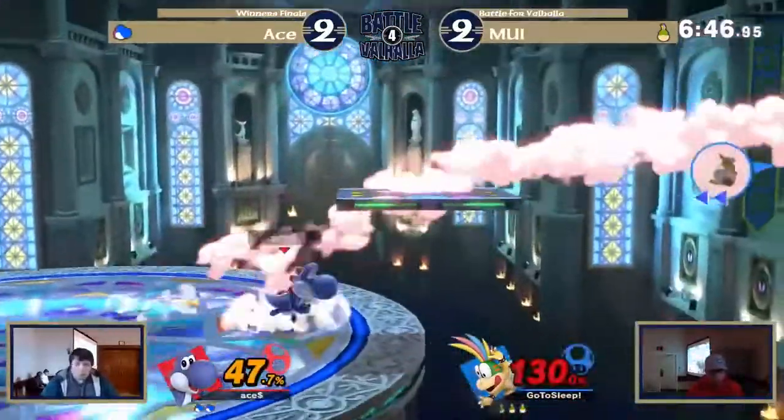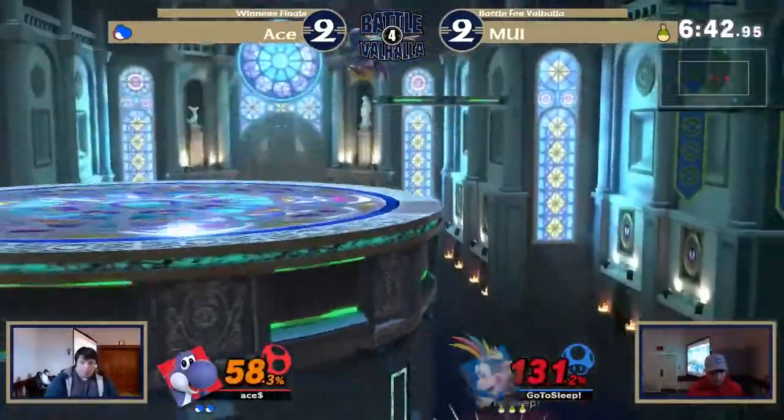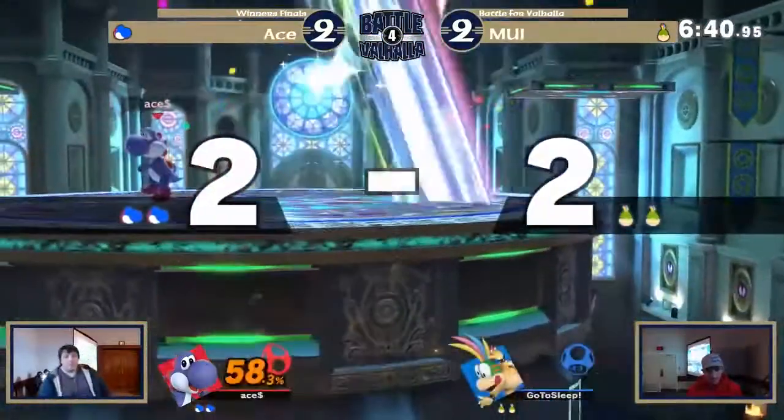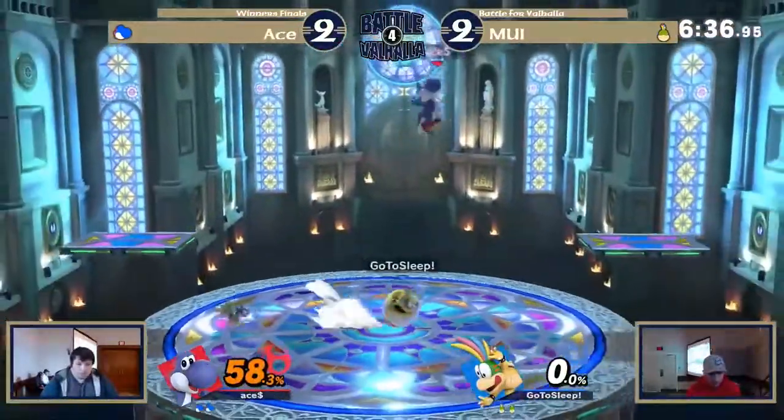Good spot dodge. The turnaround jab — I think that might have been a missing flip. I don't believe he intended to do that. Does SD by accident — he goes too deep. I think he bounced off the wall with the crown car.